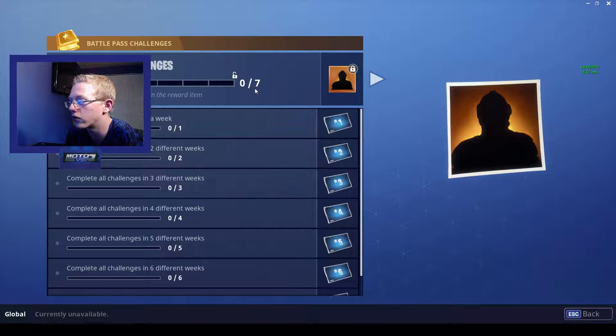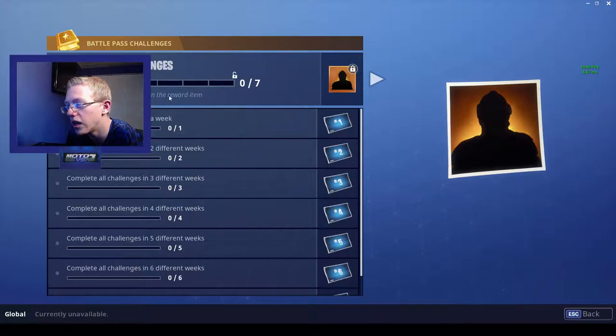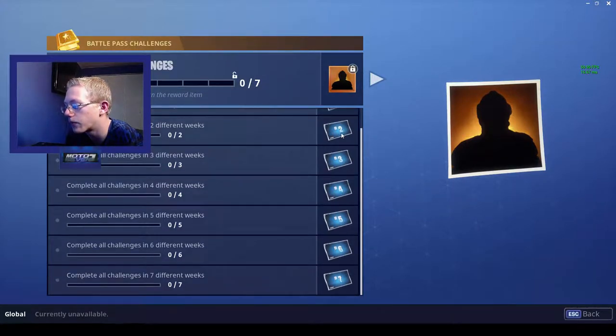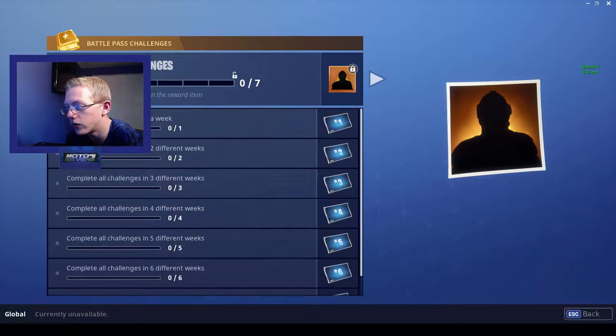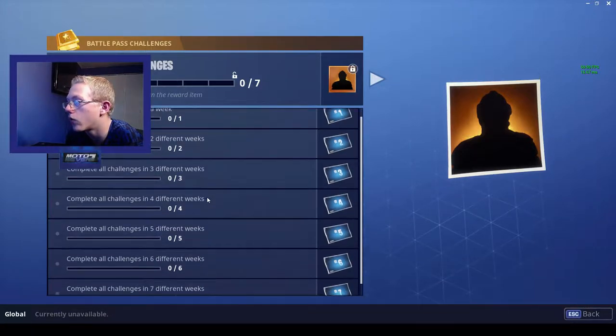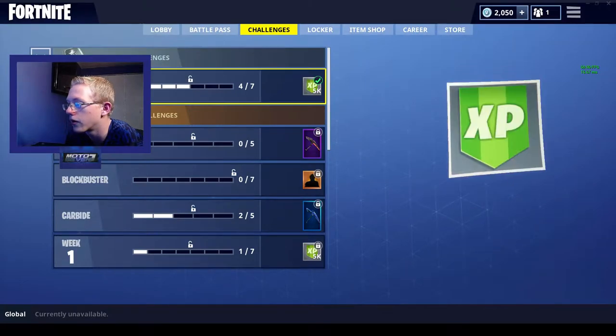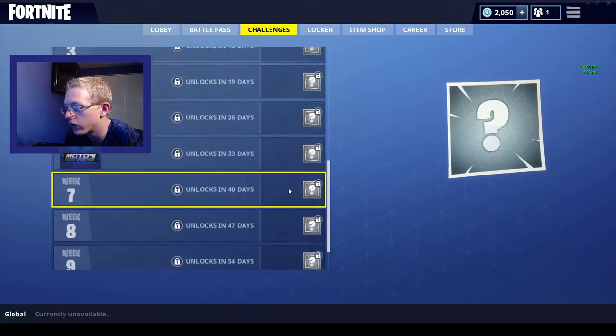Now the Blockbuster challenges — this looks like you can unlock an entirely new character. Complete any seven challenges and I'm assuming these are the challenges you have to do. It says complete any challenges to unlock this. So these challenges get you access to a new character, and then once you unlock that character you can complete more challenges to unlock stuff for them. Obviously this character is going to be huge. And then there are also your regular weekly challenges.